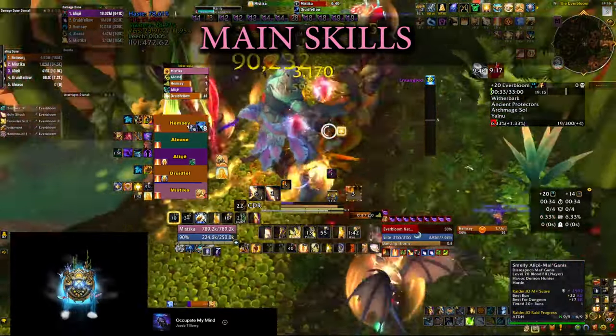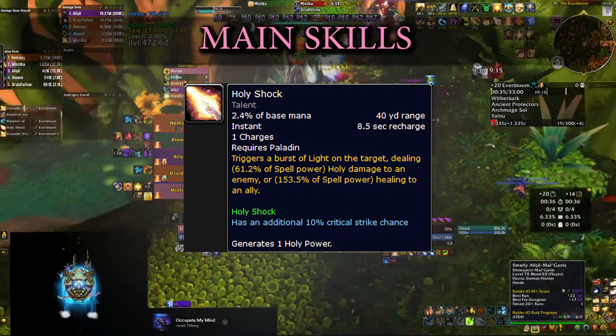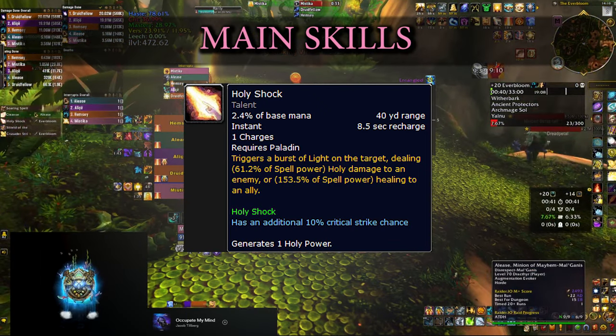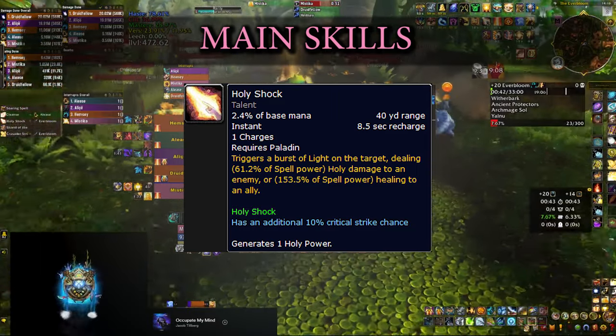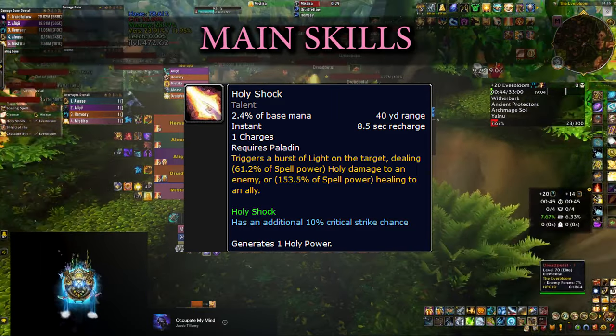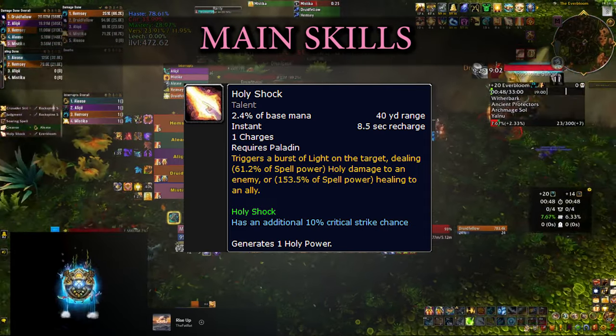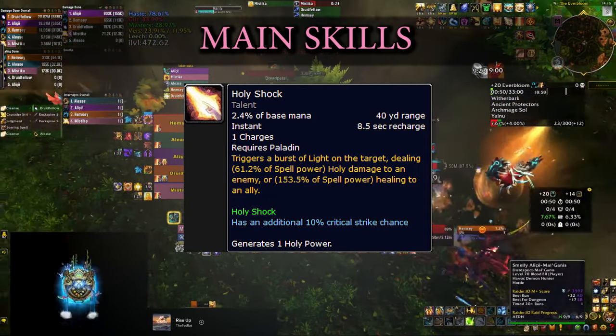One of the main abilities you'll be using all the time is Holy Shock. You can cast it on a friendly target to heal them or on an enemy to do damage. It also generates Holy Power that you'll be spending with other abilities, and it synergizes with almost everything else in your toolkit, so it's quite important.